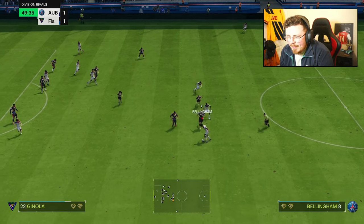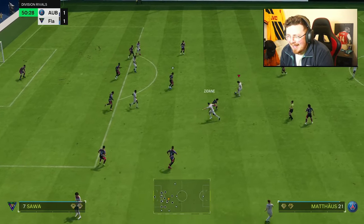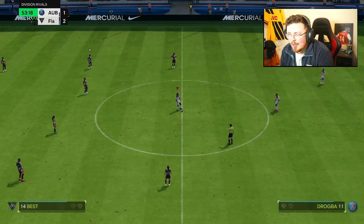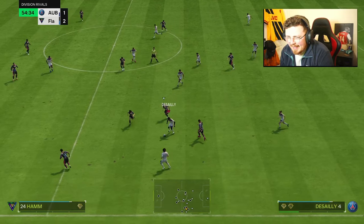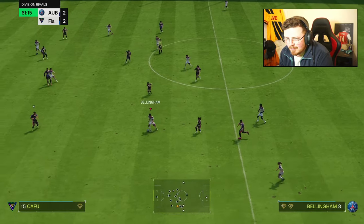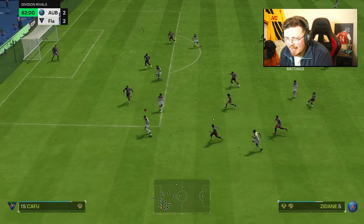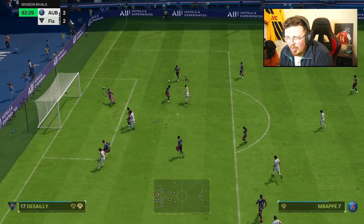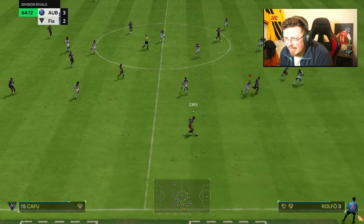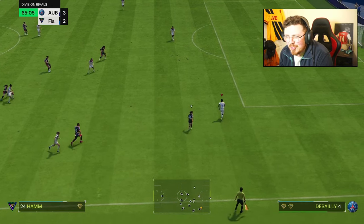He looks a little bit bulky on the sprint, which puts me off using him as a CDM. I feel like you just want to utilize the no-nonsense physical aspect and play him as an out-and-out center back. We score — a little bit lucky but we'll take it. Marcel with a big interception! I really want a foot race because that pace boost is huge. This could potentially be it if he plays Mbappé — I've switched on a little bit too quickly though.